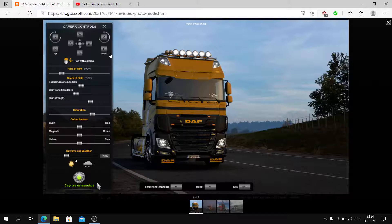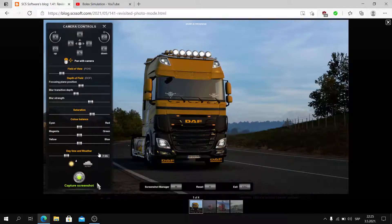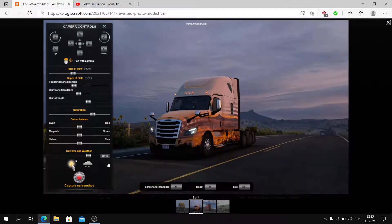In version 1.41, photo mode is getting an update. The new feature is daytime and weather controls. You can adjust the time in-game while in photo mode and control how the sun is shining. You can also add rain. For example, you can see the time change from 7:55 AM to 8 PM, adjusting the sun ratio accordingly.